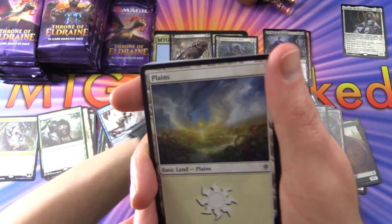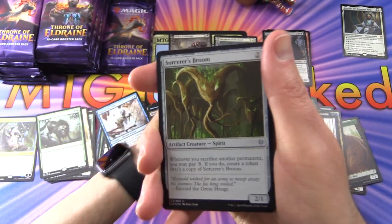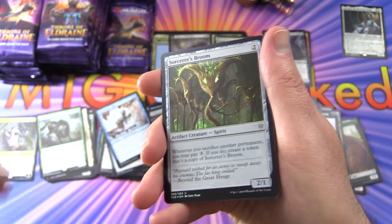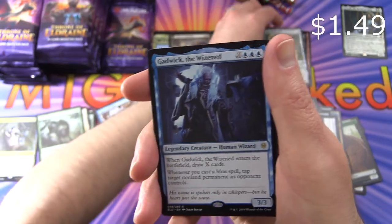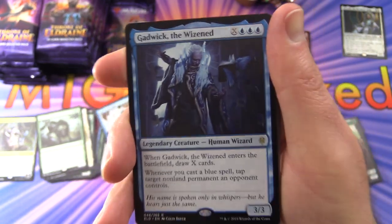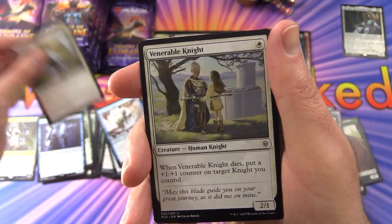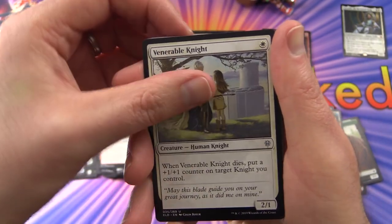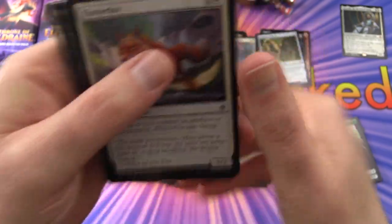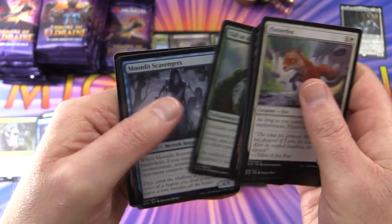We've got an MTG Arena card, Plains, a foil Sorcerer's Broom — some nice foiling on that — and the rare is Gadwick the Wizened, Legendary Creature Human Wizard. With a Firstborn Knight, Venerable Knight — knights are a thing in this set as well — and Ferocity of the Wilds. One more check through the commons.